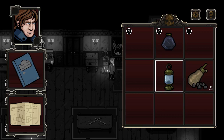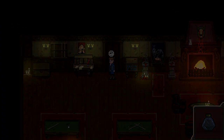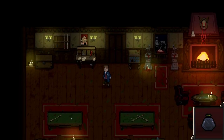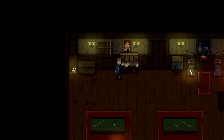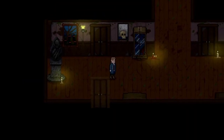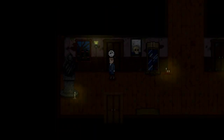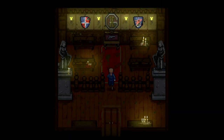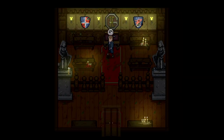Greetings and welcome to Let's Play Lamentum - that's the name of the game. We put stuff in our inventory. I think in every safe room there's a storage chest, so let's put this there. One of the problems Resident Evil had is that every time you load or save, you have to put your ink ribbon away.